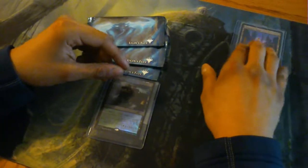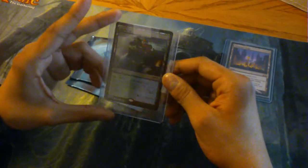A foil Thespian's Stage — I think I paid $5 for it, which is a good deal, and it definitely sees play in EDH. And I also picked up a Japanese Temple of Mystery foil, so that's pretty cool.